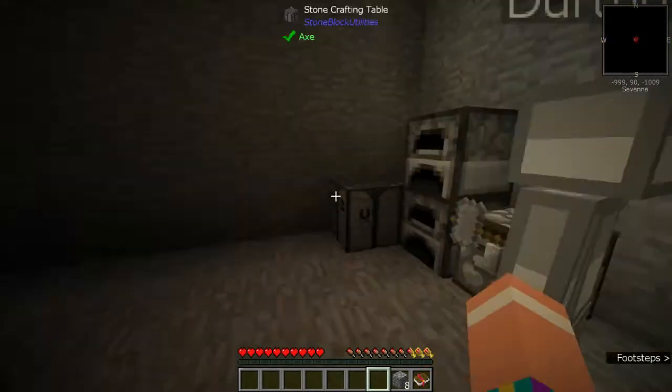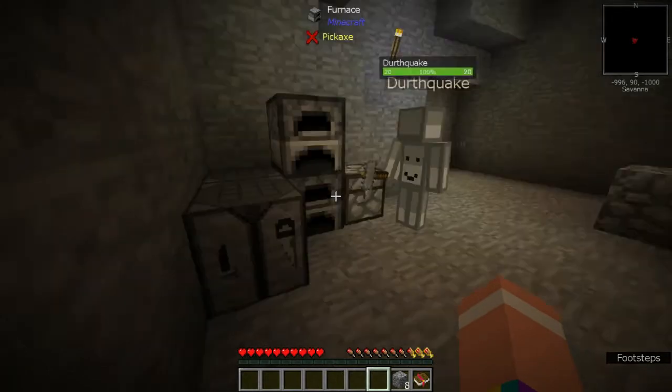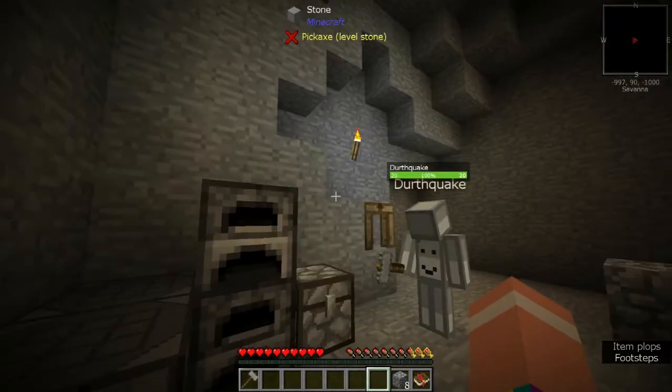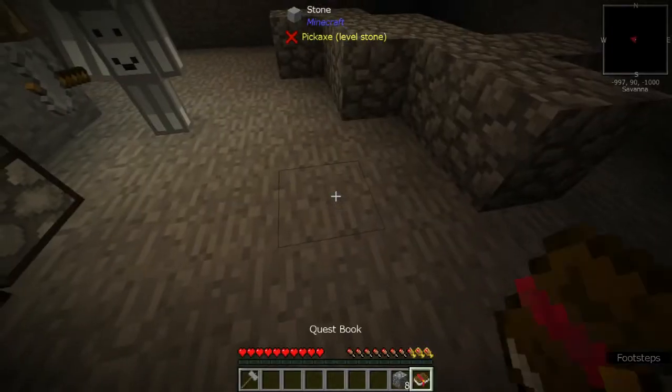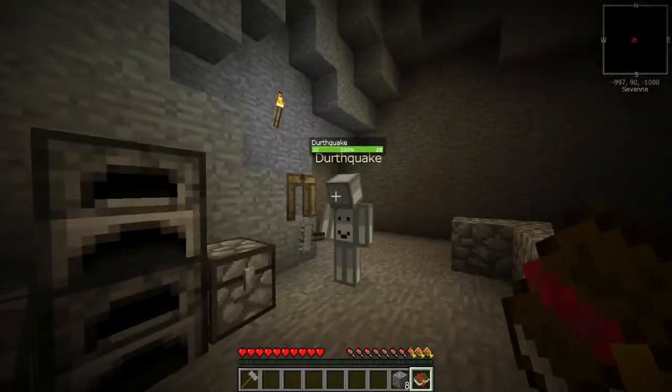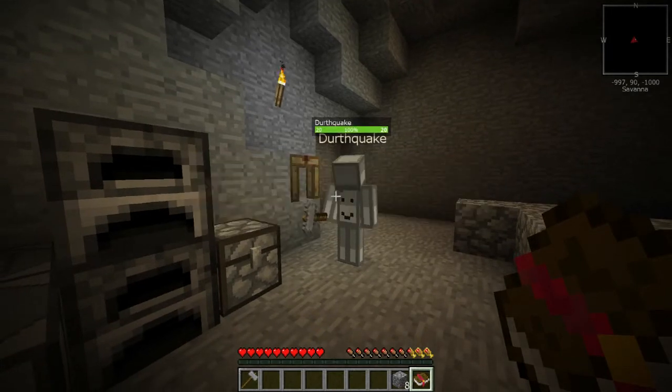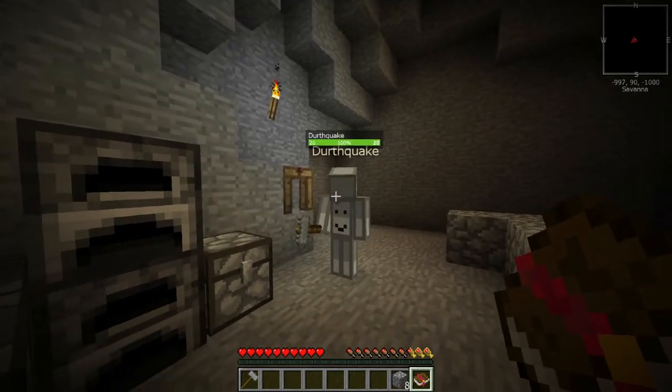How did you make that again? I'm making one for you right now. But I need to make it myself. No, we should get everything as a team. Yeah, but then it doesn't complete in my quest book because I'm not the one who made it. Shouldn't matter. Well, it didn't. I don't think you joined the team right.